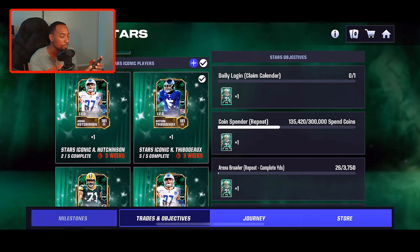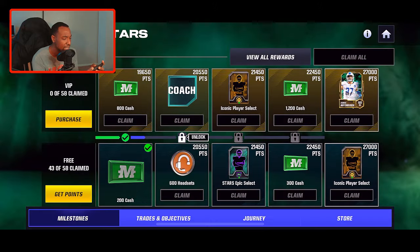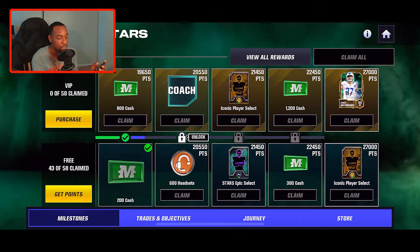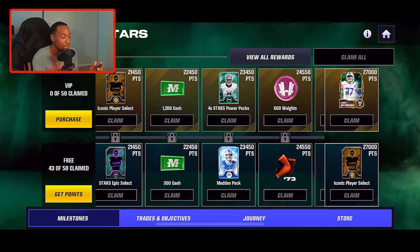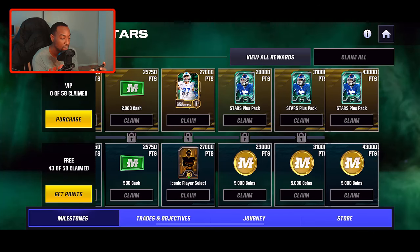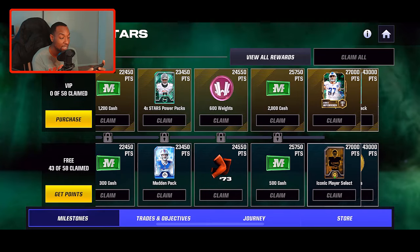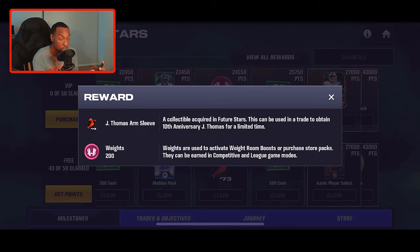We still got two weeks left of the pass, so if you're running behind you still have some time to move through the milestones. When we take a look at the milestones, I already completed all my objectives for the day. We're currently on this milestone right here — we have to get 20,550 points to complete it. We have to hit 27,000 total points in order to get our iconic player select.